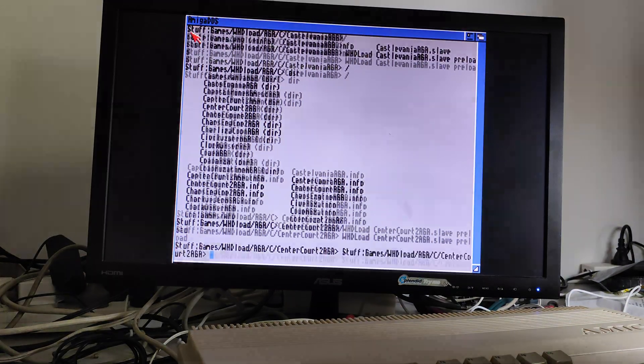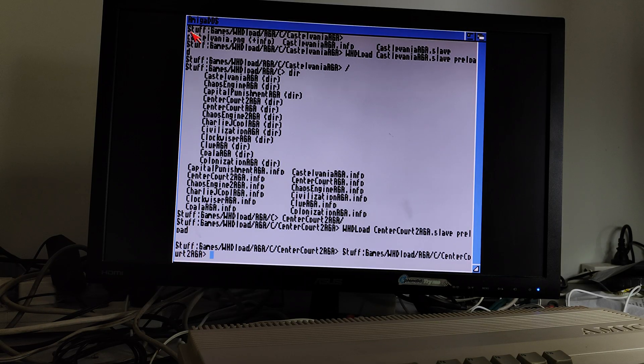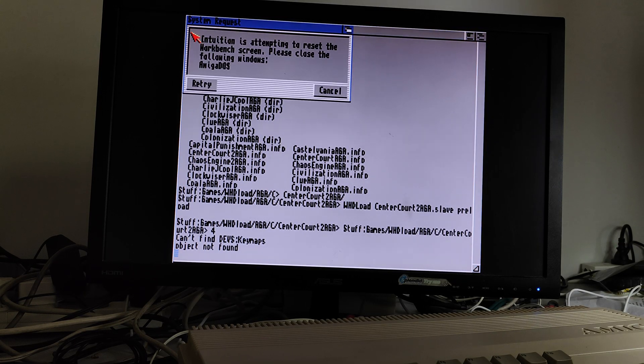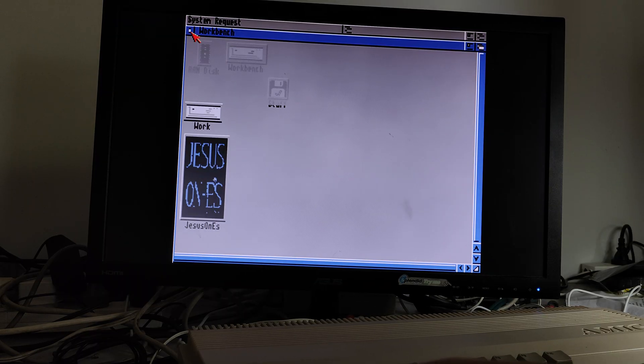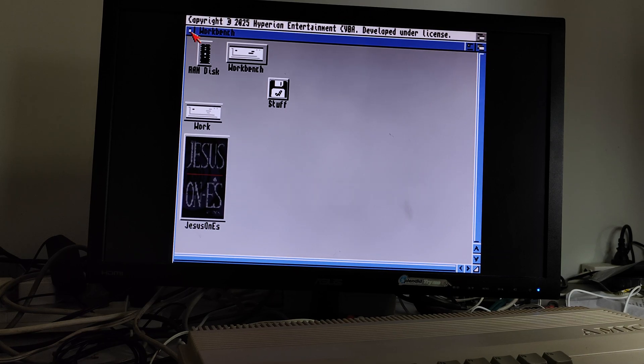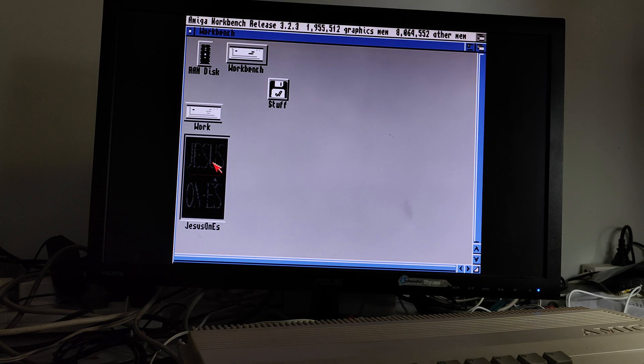So again, hit F10 or hit the asterisk on the keypad and we're back to our menu. How about we revisit that demo — we don't actually play it in full screen. I'll make sure that the frame skips are all gone. So we've got to press control, alt, and minus on the keypad. Sometimes it doesn't register. Let's have a look — this should be a proper solution.